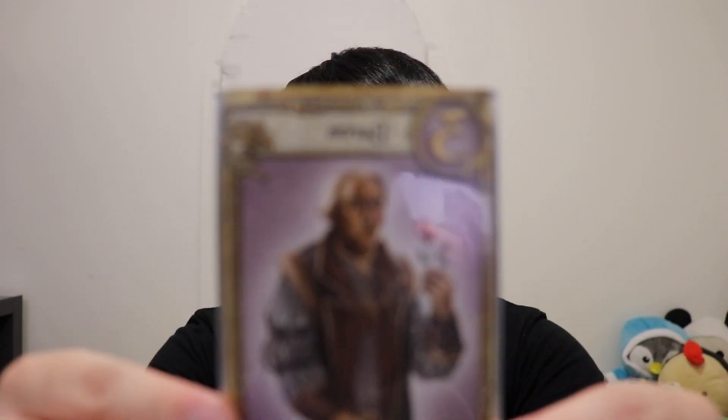Number three is the Baron. Effect: choose another player, secretly compare hands — the player with the lower number is out of the round. Let's say I have a Countess (number seven) and you have a Prince (number five). I play the Baron, we secretly show each other our hands, and the person with the lower number discards and is out. The Baron is very good if you have a high number. There are two Barons in the game. It's possible you compare with another Baron and lose if they have a higher card.